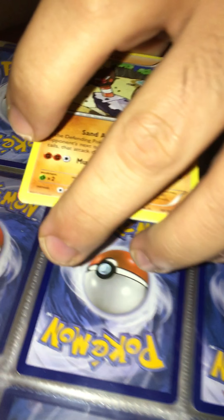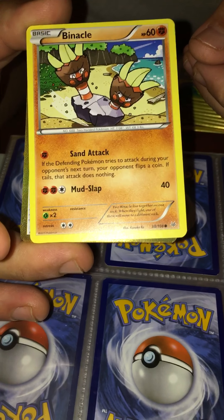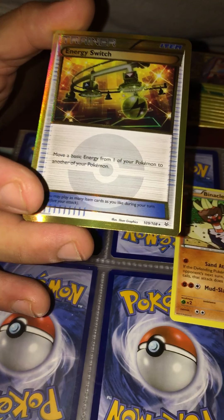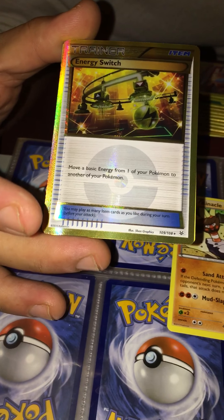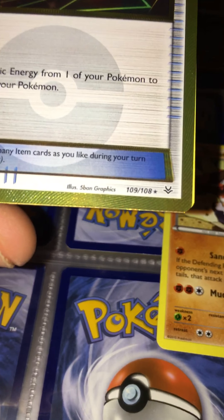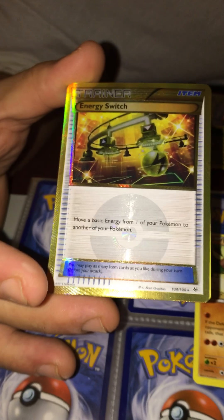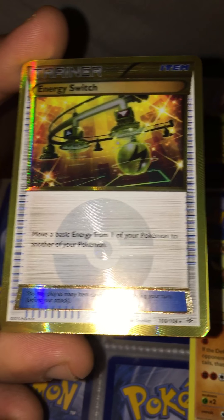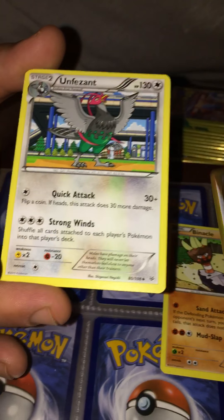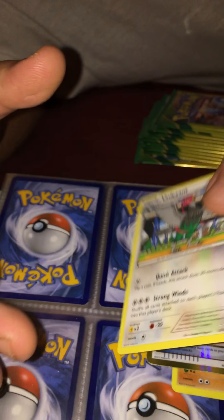Alright, so we got a Barnacle. And wow, look at that — it's a secret rare, 109 out of 108, gold borders. It's an Energy Switch. Not too shabby at all. And an Unfezant. Nice.